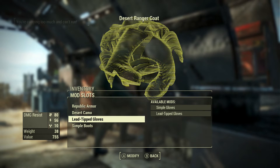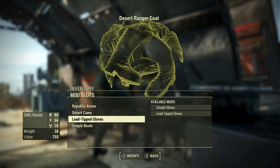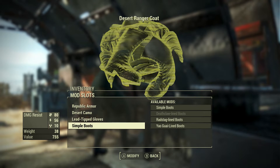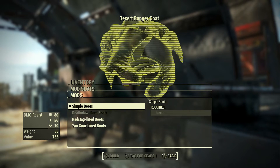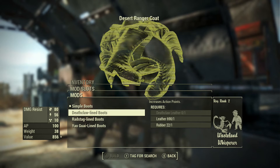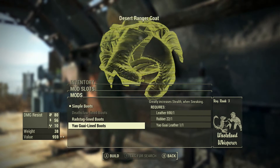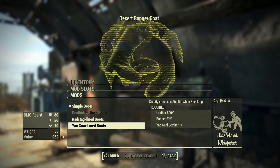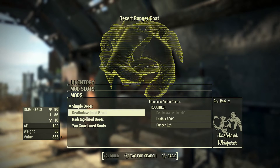You can upgrade the gloves and the boots. The gloves you can make lead-tipped so that unarmed damage is better, but that's the only thing it does — it doesn't affect the stats. The boots are the same, they don't affect stats, but they have different effects. The deathclaw boots increase action points by 100, the radstag decreases fall damage by 25%, and the jaugai greatly increases stealth when sneaking. For these things you need very special leathers, which I'll show you how to make in just one second.